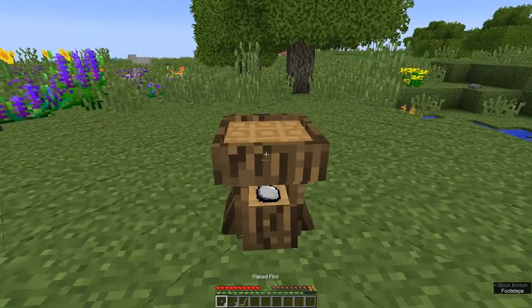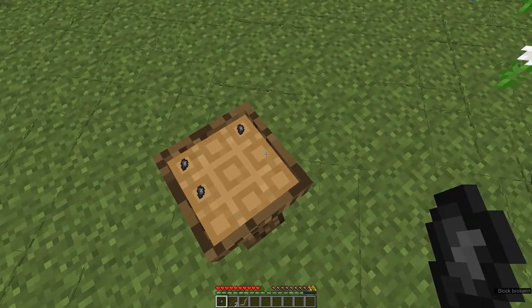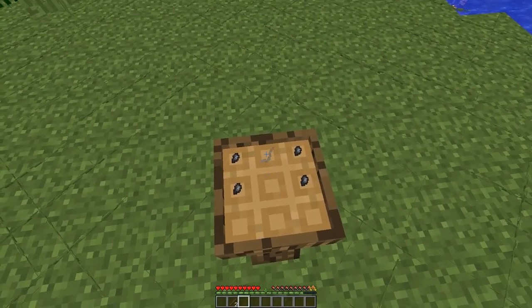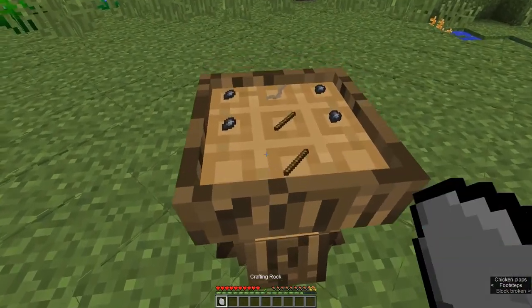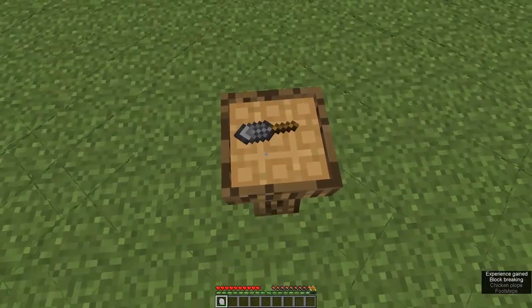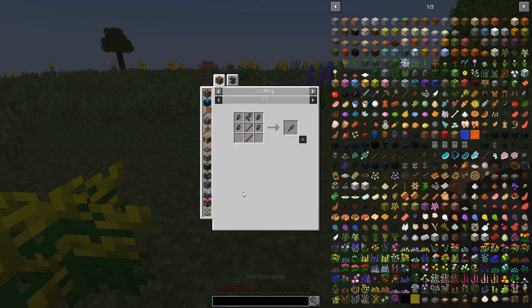First, craft the work blade on a crafting stump as shown. Like all recipes, you can also find this in JEI.